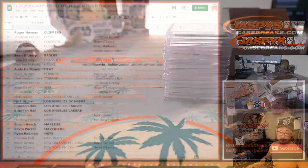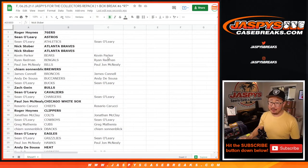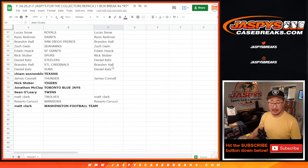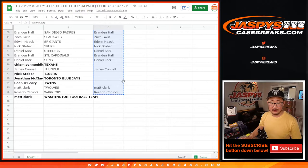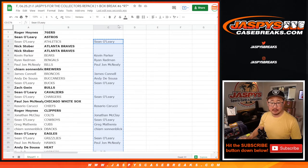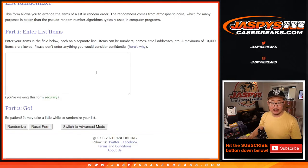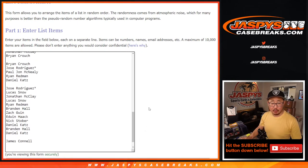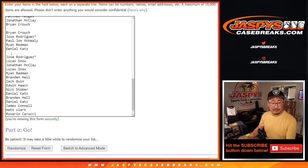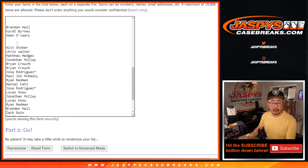Thanks very much everyone. Now, a lot of Hit List people here — my apologies. Let's grab everybody's names and see if we can get you a little consolation prize. There's some new dice, there's a new list right here. Let's take out all the blank spots, we're going to randomize this list, and the top two names will get $50 of break credit to JaspiesCaseBreaks.com.